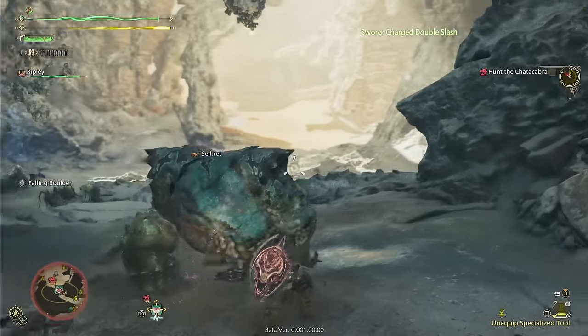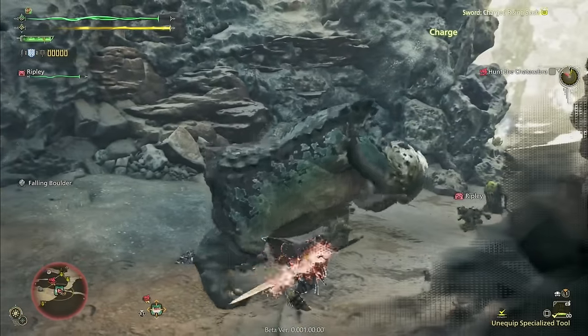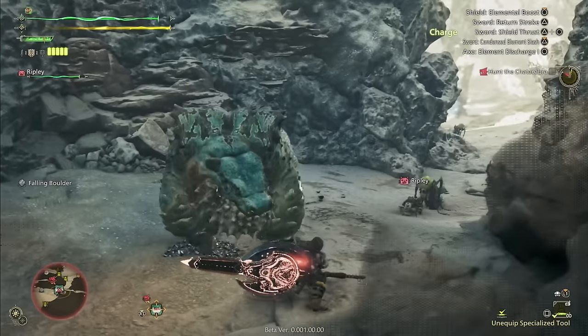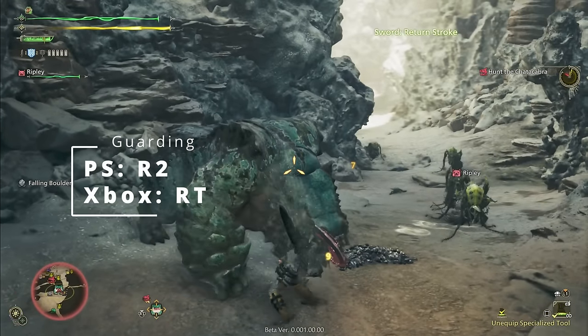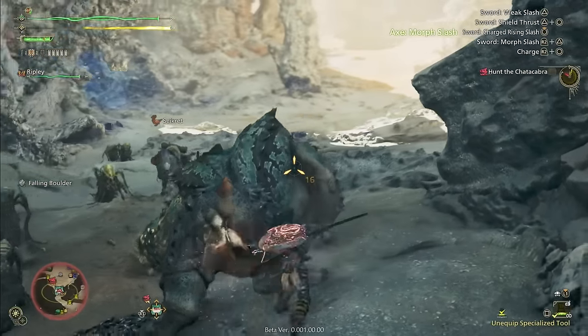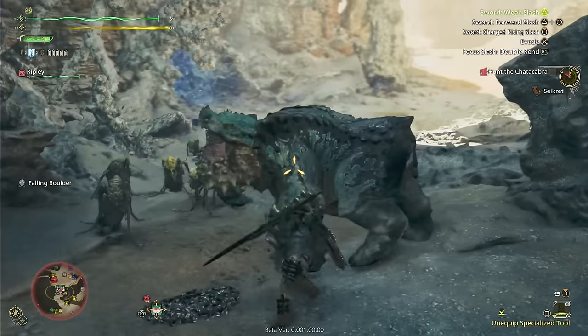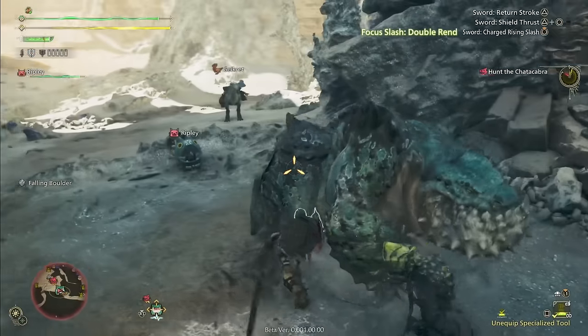Now to understand guard pointing we first need to understand regular guarding. With Charge Blade, a guard is simply performed by holding R2, or the right trigger, and your hunter will hold the shield out in front of him in a defensive stance. This will block most incoming attacks, of course depending on how many levels of the guard skill you have and whether or not your shield is charged.